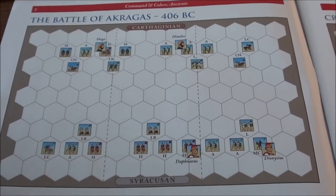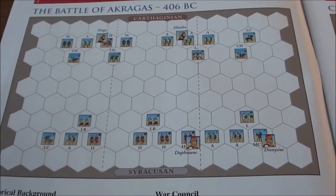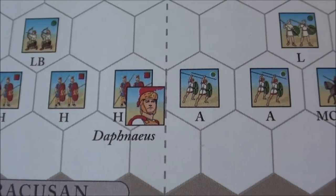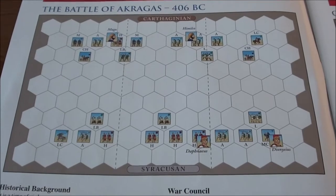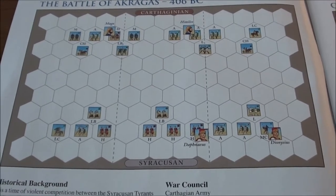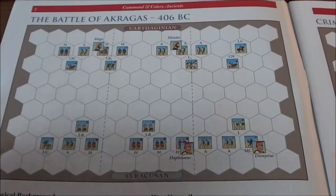The Carthaginians had split their army into two parts, checking both the western and eastern sides of the city of Acragas. At some point, a relief force from Syracuse, led by Daphneus, was approaching Acragas to attack the besiegers. Himilcar, with part of his army, rushed to meet them in battle and intercept them — not letting them disturb the ongoing siege. That battle is what we will play today.